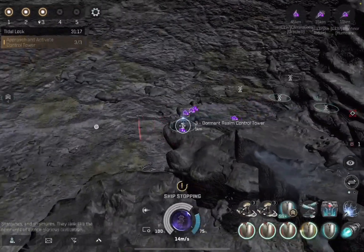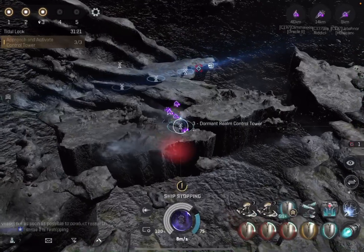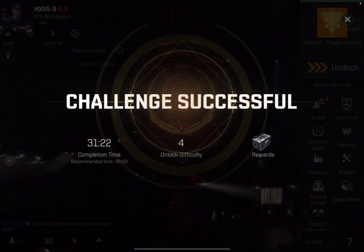The third ring closes and this gate activates — you're kicked right back out. Challenge successful: 31 minutes, 22 seconds. We should have been able to do that in under 30. I kept saying 40, but we're not at 40. It does unlock a difficulty up to four, and if you can get within that range you get some rewards.